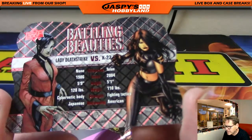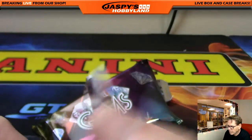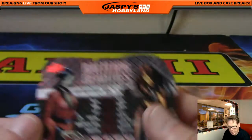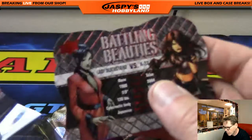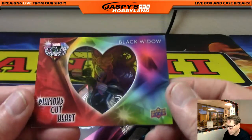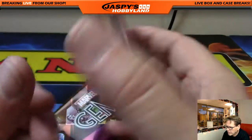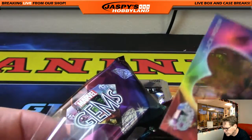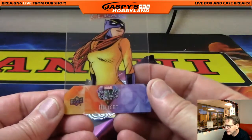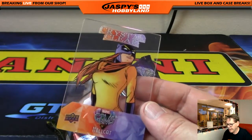Battling Beauties — Lady Deathstrike versus X-23. That card is unnumbered. Up next — wow, sweetheart card — Black Widow, diamond cut heart. Black Widow, unnumbered.